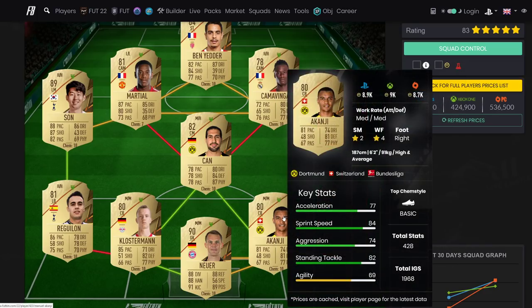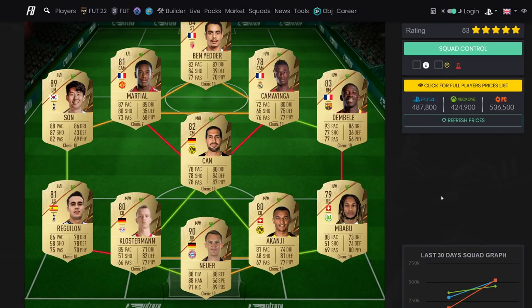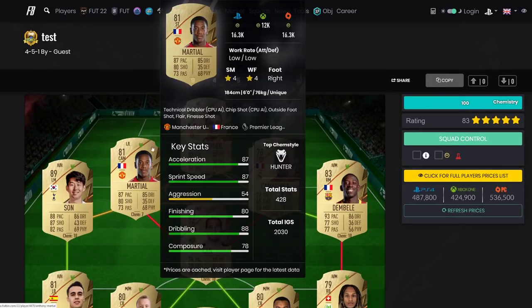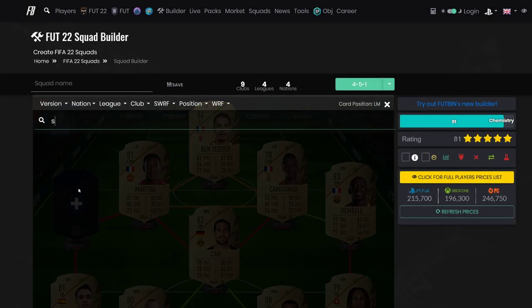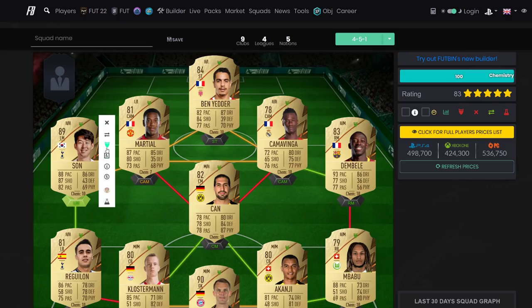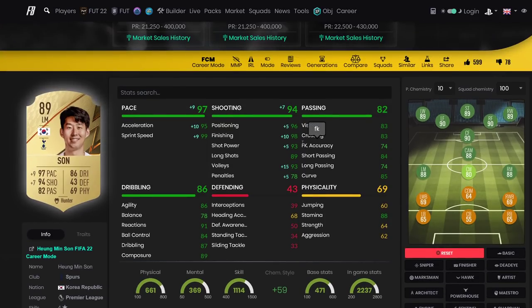You could maybe get Quarin instead of Kanji, but I know people always worry about chemistry. Martial will be on seven chemistry but gets eight with a French manager. The key player is Son - he would have been in the 250k team but since he costs almost the entire budget, he won't fit. If you've got 250-300k, strongly buy Son and build around him. Three reasons: five star weak foot, High/High work rates, and a Hunter gives him long shot power and finishing. In the finesse shot meta as a CAM with five star weak foot, he'll be like a cheap Nedved.